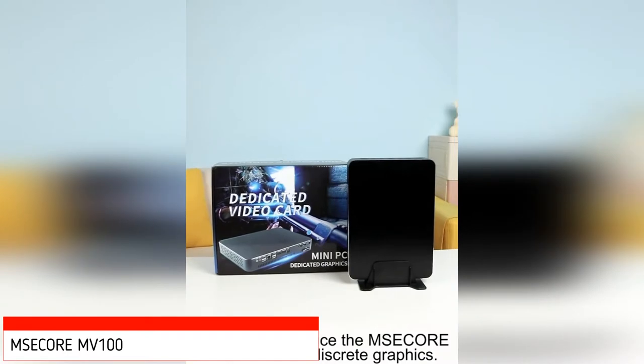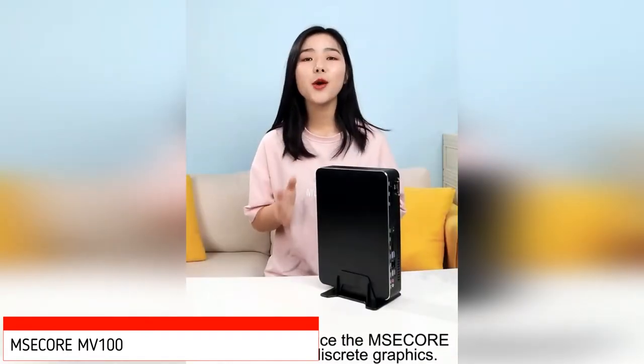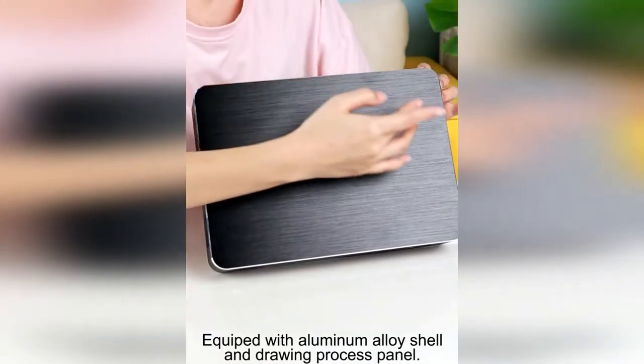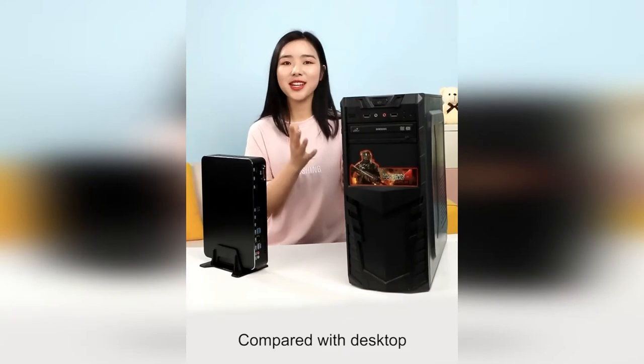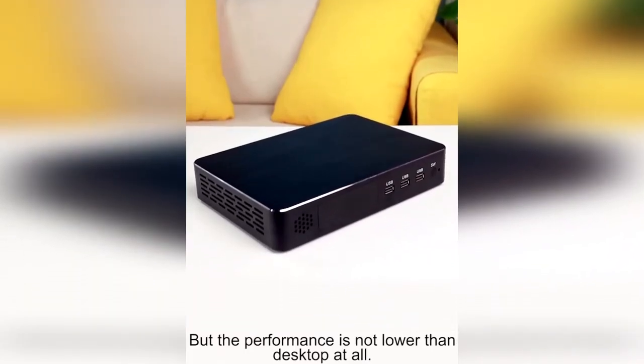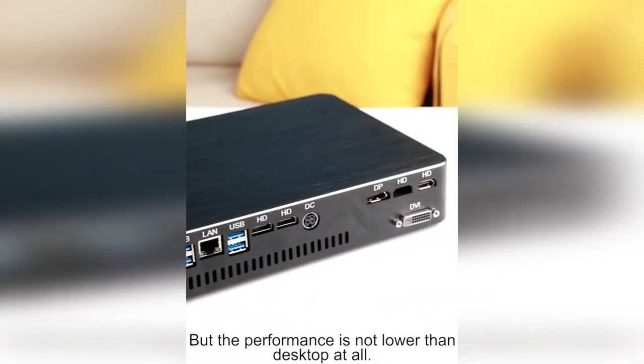Hello everyone, today let's introduce the Masco Nice Mini PC with discrete graphics. Equipped with an aluminum alloy shell and a drawing process panel, compared with desktop, it is unbelievably small, but the performance is not lower than desktop at all.